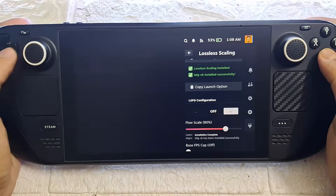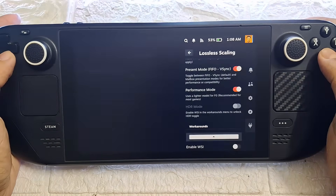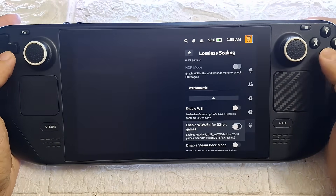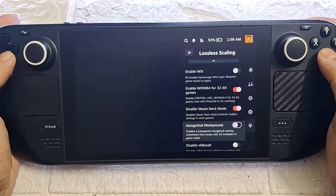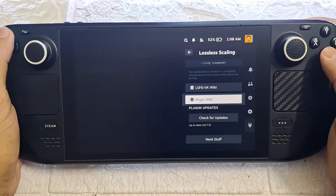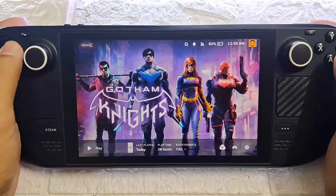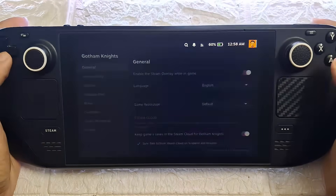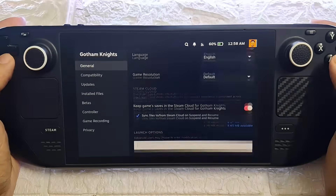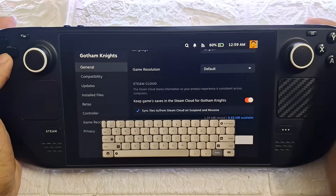With all that done, just follow my lossless scaling settings as shown here. I'll also show my recommended in-game settings. Before launching any game, copy the launch option shown here. For example, if I want to launch Gotham Knights with lossless scaling, I just paste it as a launch option in the game properties, just like I did here.